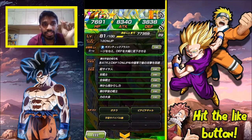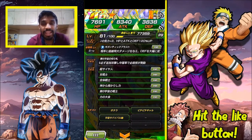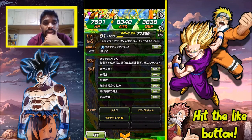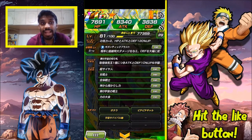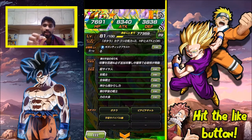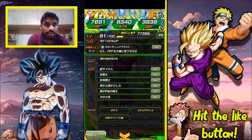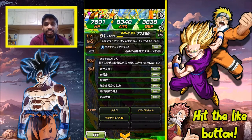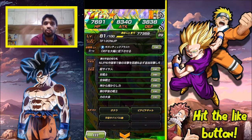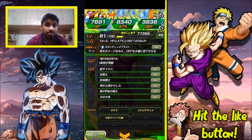Her attack and defense increases every time she obtains a Physical Ki sphere — up by 10% each time — so she's a nuker. She also has a medium chance to dodge enemy attacks. On top of that, she's an orb manipulator, a nuker, and she can dodge — all three. Not only that, but she guarantees an additional attack after her normal attack, and that additional attack has a mini chance to be a super attack. She is beyond broken.